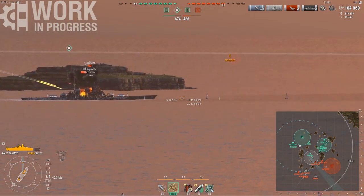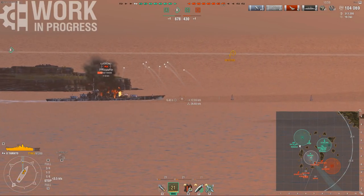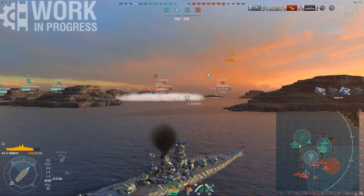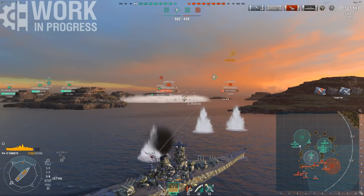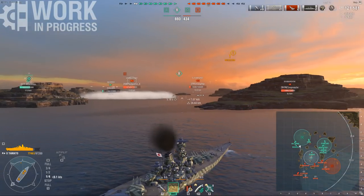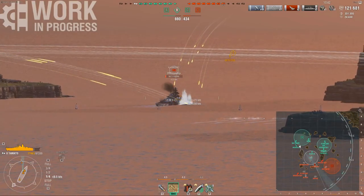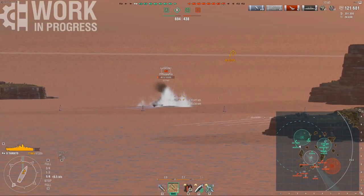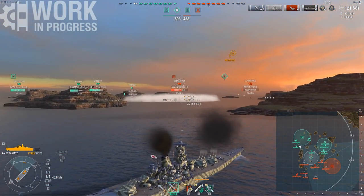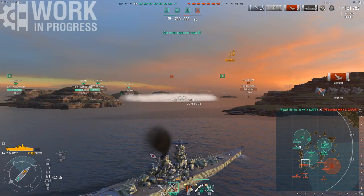The Kronstadt is turning out — we wanted to hit that belt for those big penetrations instead of getting those measly overpens. We do get 3 pens, a 17k volley — it's a good hit, but not quite enough to get the kill. Still, under the pressure he's under, my team should be able to secure him. You have to make these decisions quite early with this turret traverse, because you saw how long it takes for the guns to turn. Let's make sure this guy doesn't get away and heal up, because if he did, we'd be in some serious trouble.